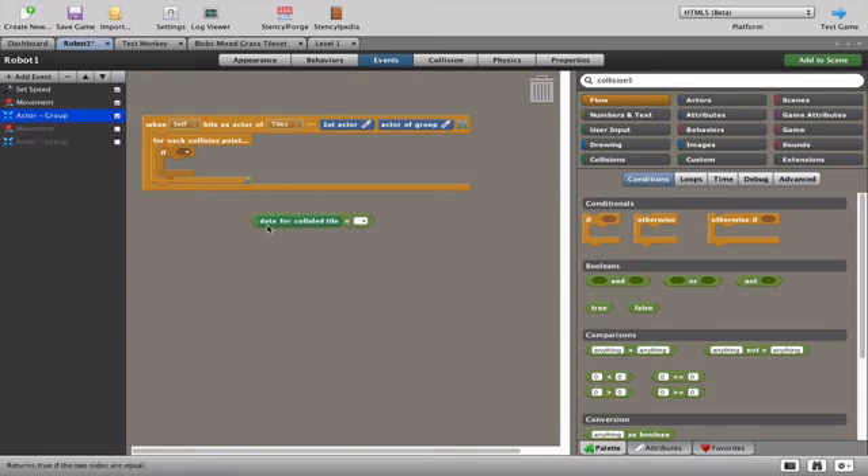Now we need to program whether the robot can kill our character or be shot. Once you understand this approach, you can program any tile to do anything to any character. For example, if I wanted a tile that kills the monkey character, I could go to the tile set, pick the grassy spikes tile, and type 'kill monkey' in the data field. Then using the same collision block pattern, if the monkey ever touches that block it loses a life or dies. It's a really powerful way of controlling what happens when a character touches a certain block.